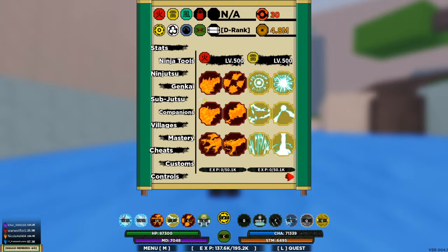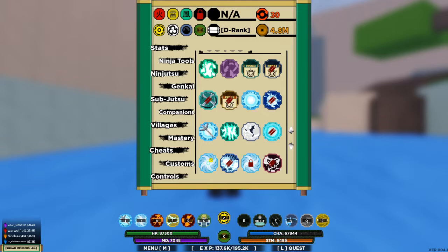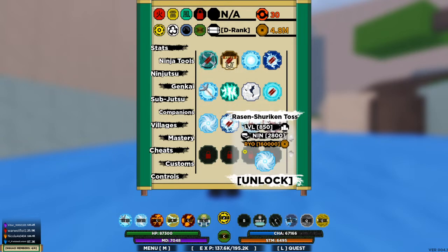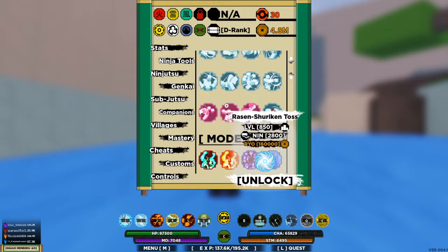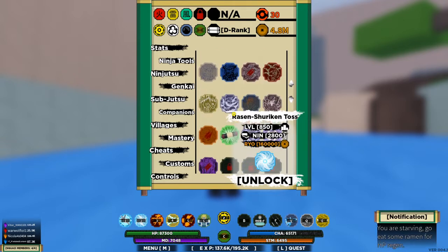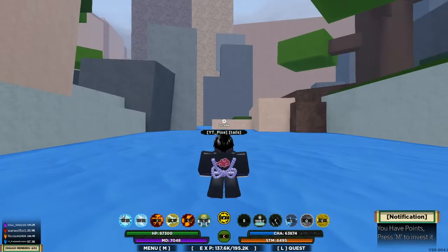For ninjutsu, I'm using these two — Namakaze and Rasenshuriken. If you can have Toss it's better, but I just got it so I'll unlock it later. You can use whatever you want but I'd suggest these. If you want a Tailed Beast, use a Tailed Beast.